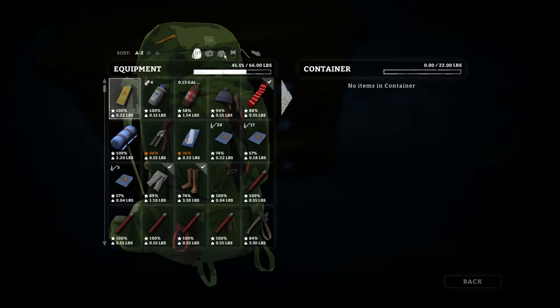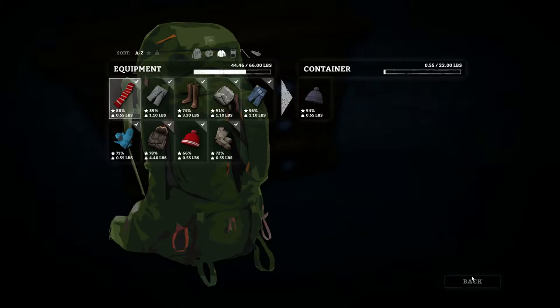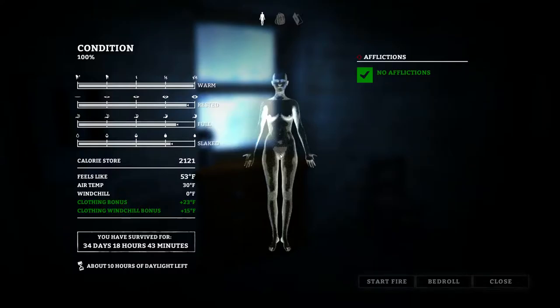Let me grab the wool hat and I'll stick it in the bottom drawer. That'll be my extra clothing pile. Let's take a look at where we're at. We're actually in pretty good shape. Ten hours of daylight left, so let's go.